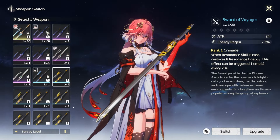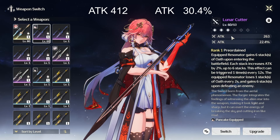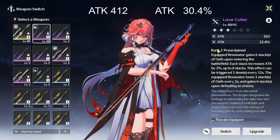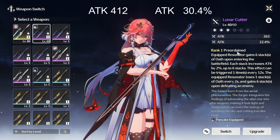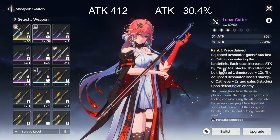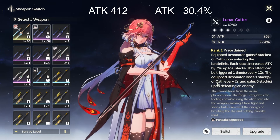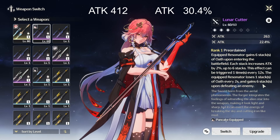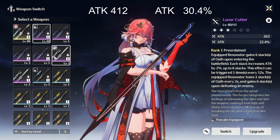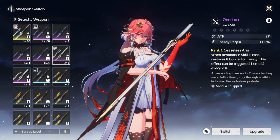For four-star options, the Lunar Cutter has both a flat attack and attack percent main stat, meaning you'll rely on substats alone for crit value. Its effect, Pre-Ordained, gives the equipped resonator six stacks of Oath upon entering the battlefield — each stack increases attack by 2%, up to six stacks. One stack is lost every two seconds, and six stacks are regained upon defeating an enemy. It wants her on field a lot, which may not be ideal depending on your team.